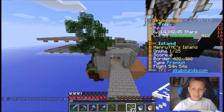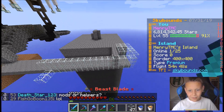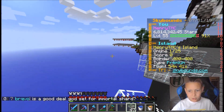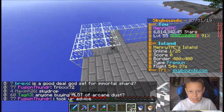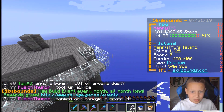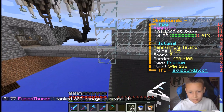Hi guys, it's Henry TMC and this is episode 4 of the new Skybound series. Right now I obviously have my Enderman spawner here. In this episode we are going to build the Iron Golem spawner because I have 6.8 million. Hopefully I can make a bit of money and then buy two Iron Golems. I will need to buy the resources to make the actual spawner, so I'm not sure if I will be able to buy two in this episode, but one will be good enough.